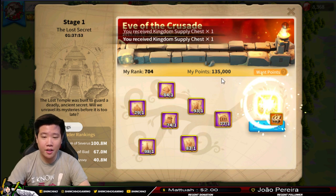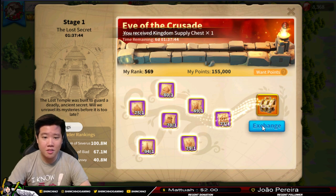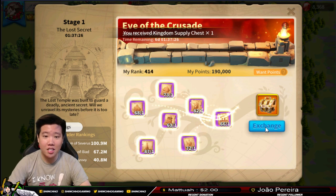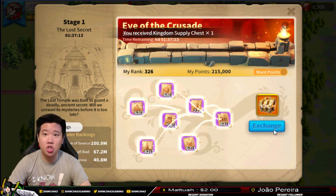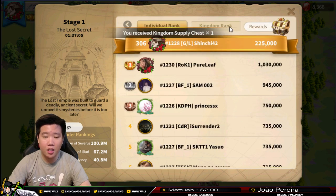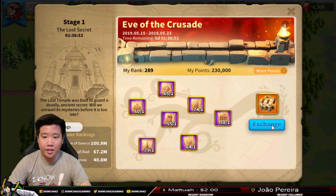We've got 17 more parchments and now I'm ranked 569. This actually feels nice, just watching your rank go down as you gain more Kingdom Supply Chests. We're at rank 391 with 200k points and 61 left. I wish there was an 'exchange all' button - that would save a lot of time. With all these conversions our power is going up too. We're at 50 more with rank 253, and it keeps climbing.